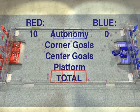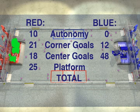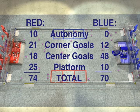In this match, Red wins the 10-point autonomy bonus. Each alliance gets one point for every ball in a corner goal and three points for every ball in a center goal. Red has all three robots on the platform for a 25-point bonus and wins the match 74 to 70.